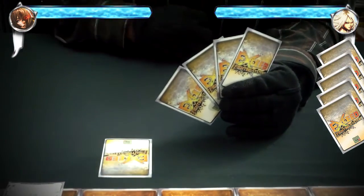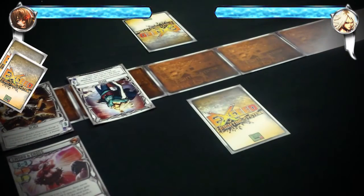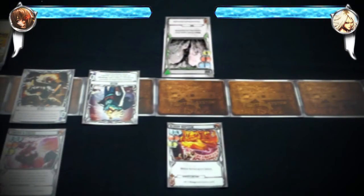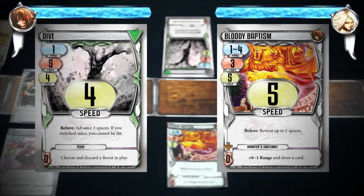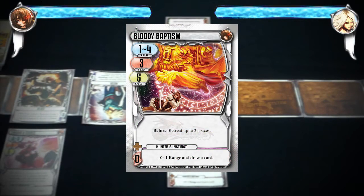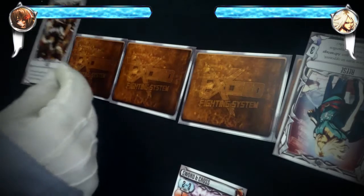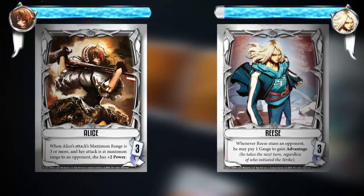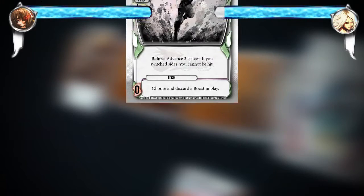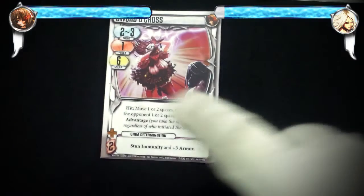On his turn, Rhys initiates a strike. Both Rhys and Alice play a regular attack by placing a card face down. Both players reveal their attack and compare speed. Alice becomes the active player with a speed of 5 against Rhys's speed of 4. Alice played the Bloody Baptism special attack card which has the before effect: retreat up to 2 spaces. She moves back 2 spaces. Her attack is in range, so she deals Rhys 3 damage, dropping his life points to 27. Since Rhys's card did not have a guard, he becomes stunned and skips his attack.